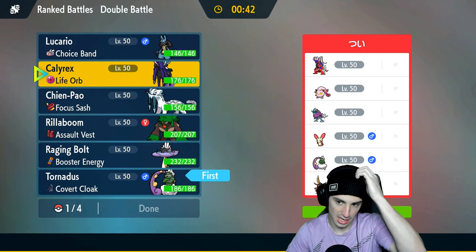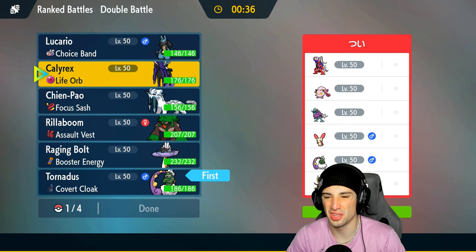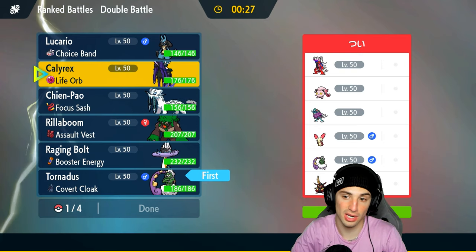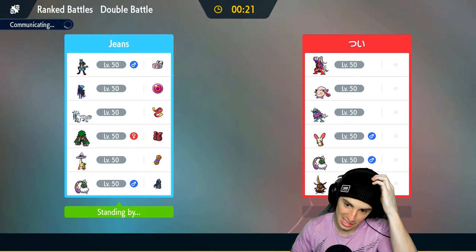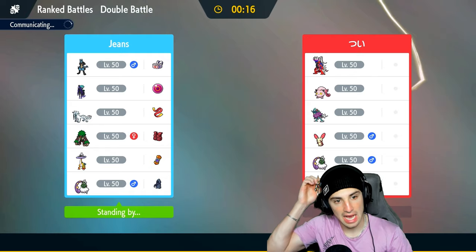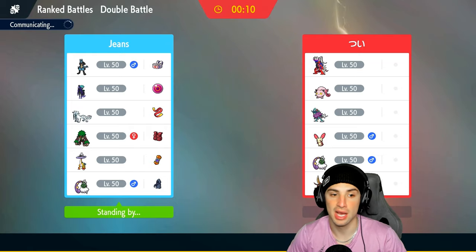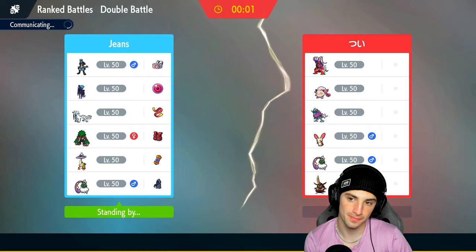I definitely like Tornadus, and in the back end it could be pretty good as well. I'm going to lead Tornadus and Calyrex, bring Shenpal and Lucario. The one Pokemon I'm worried about is King Gambit - it's got a lot of power especially against Calyrex. I do have a nice fighting move on Lucario, and Shenpal's Sacred Sword can do big-time damage into King Gambit since it's four times super effective.